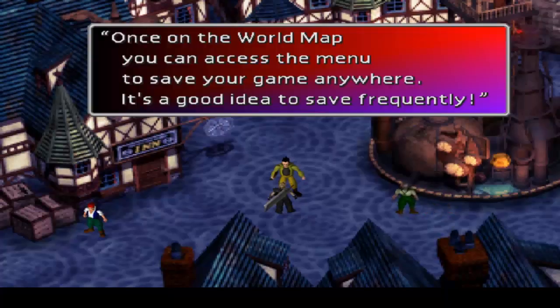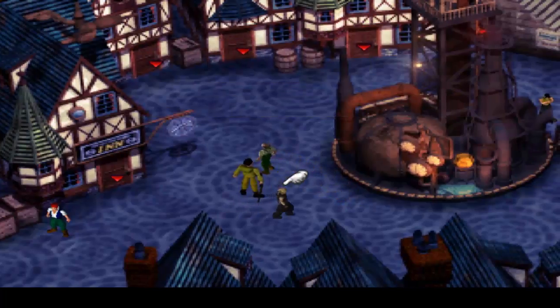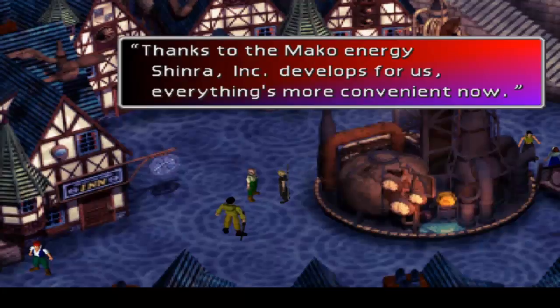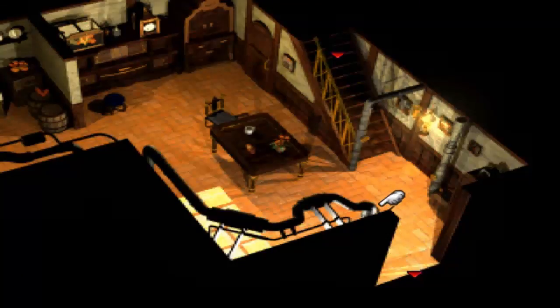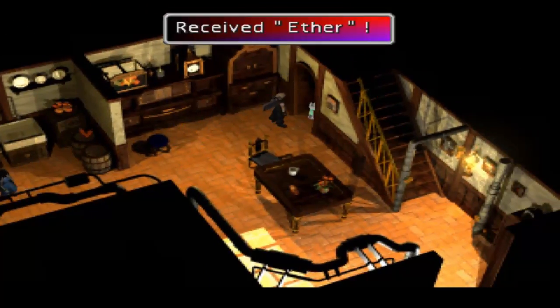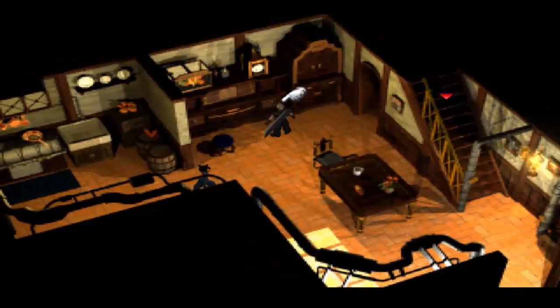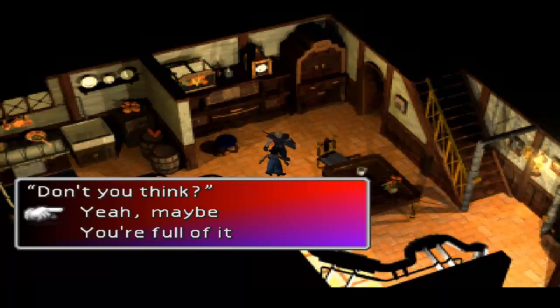Once on the world map you can access the menu to save your game anywhere — it's a good idea to save frequently. Thanks to the Mako energy Shinra developed for us, everything's more convenient now. So let's check out some stuff — we can pick up a few items here and there. Got an ether from the closet. I don't know why they're hoarding ethers in their closet.